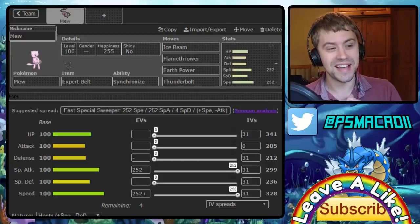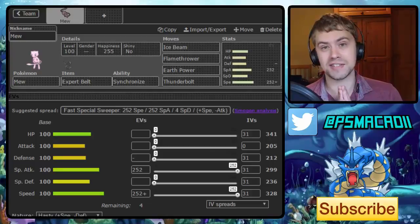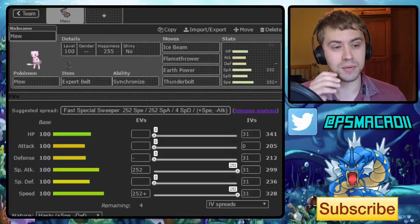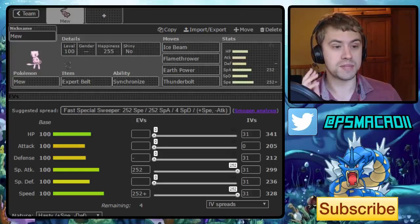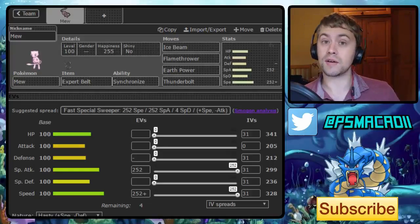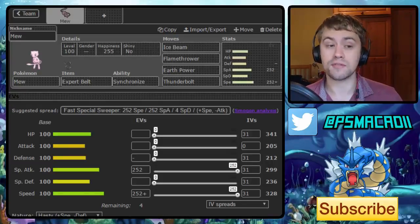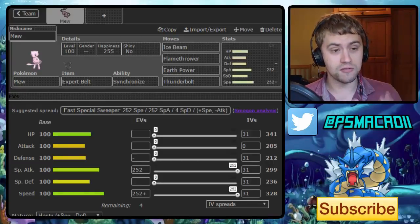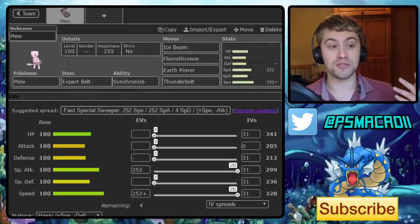We're going from a very strange set, which is a non-STAB set, but it's got so much coverage that it's designed to deal with so many big threats. We've got Ice Beam, Flamethrower, Earth Power, and Thunderbolt. So things like Garchomp, we're okay with Ice Beam. All of the Scizors which might want a U-Turn off thinking we're a much slower set, we can go for Flamethrower, Earth Power for Heatran, and then Thunderbolt for all of the Water-types and Flying-types in the tier. Really, really nice coverage — it's going to be hitting almost everything in the tier super effectively, which is really cool.